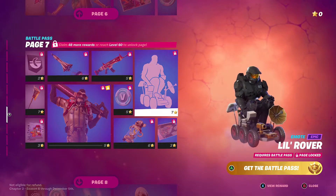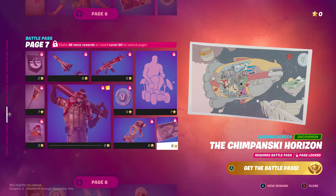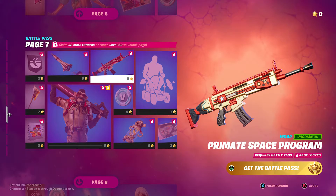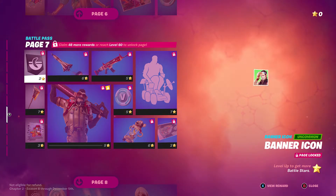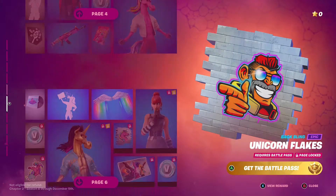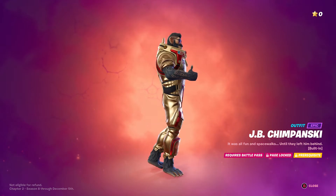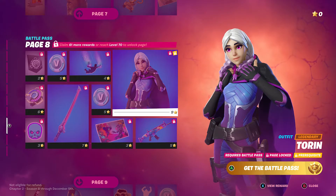Page seven has a little rover and Master G. There's a new loading screen, the Nanometer item for the banana theme, and the banana chimpanzee — the Primate Space Program. We got the Rocket Science glider, the Solar Slicer harvesting tool, a banner icon, spray, and the JB Chimpanzee skin.